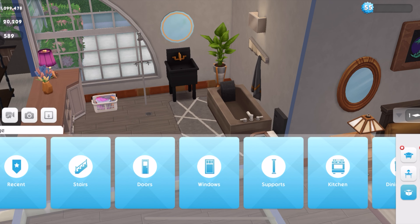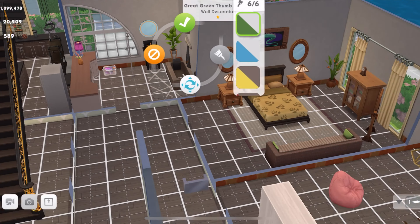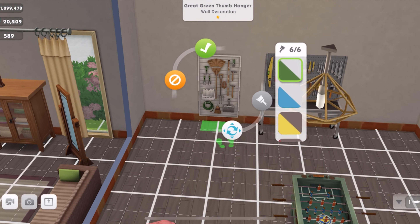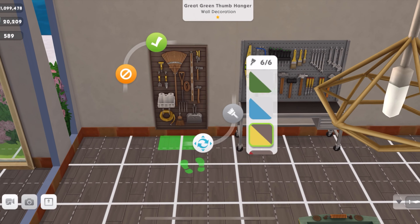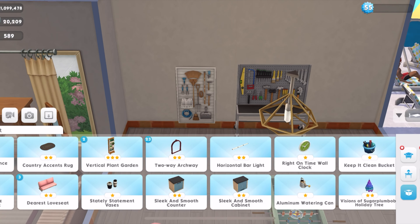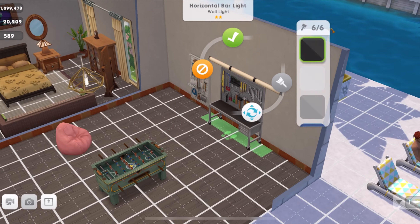Back into the inventory — here's the great green thumb hanger. I'll put it beside this other unit, maybe move it around later. These are the other colors — beautiful. What's even better is if your sim actually lifts something off and does something with it. This one in particular you're going to admire.